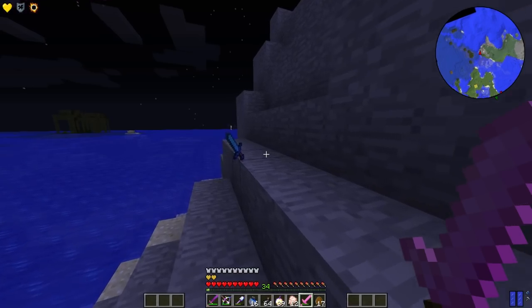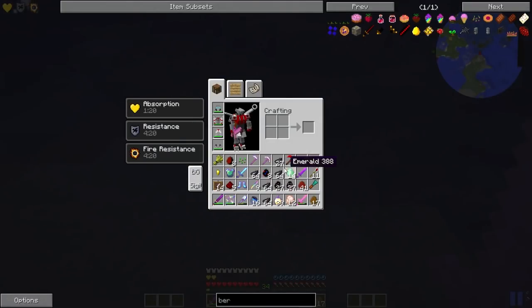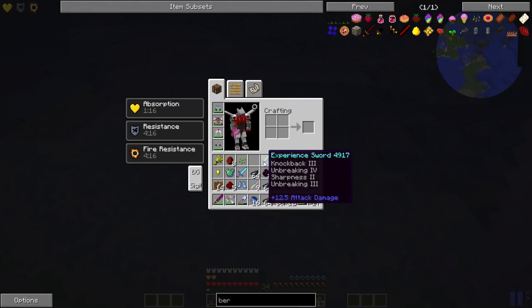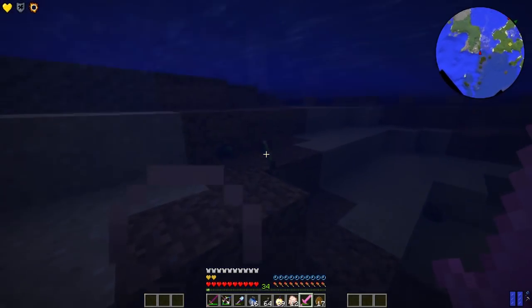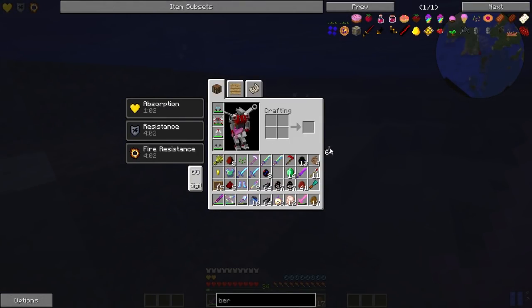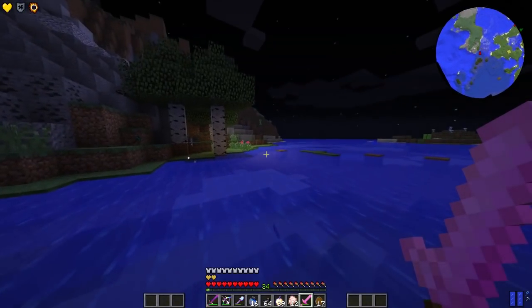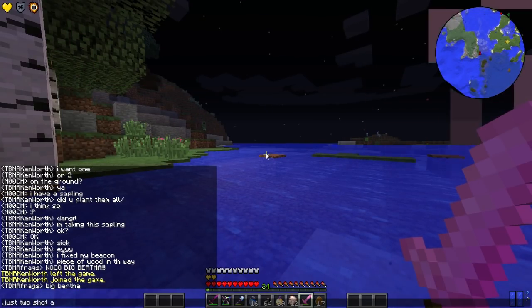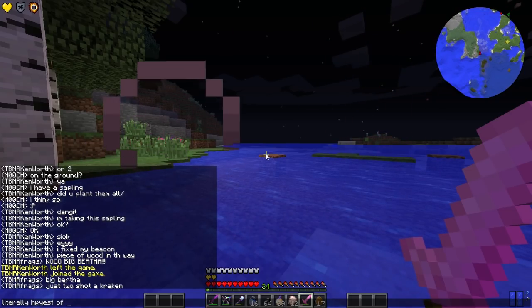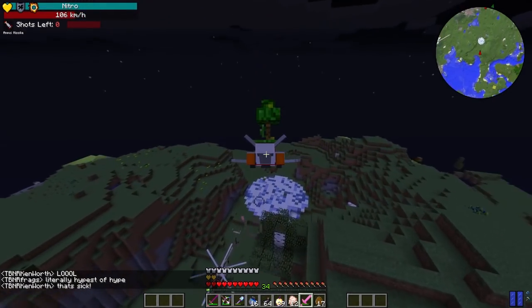Oh, an experience chest plate - I forget what experience does, I gotta look that up again. Did he drop a Looting 4? I don't even know Looting 4 existed. We got an experience sword down here and it's got double Unbreaking on it - I totally did not know that was a thing. We have so many ink sacks from killing. Oh a Looting 5 sword! I'll take that Looting 3. I'm going to keep the Kraken tooth in case we need another one. Big Bertha just two-shot a Kraken - literally the hypest of hype. I really didn't think it would two-shot - that is insanely strong.